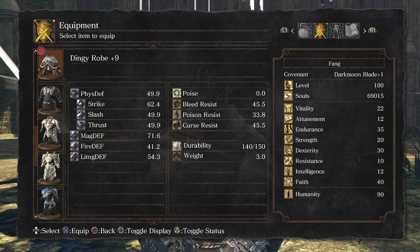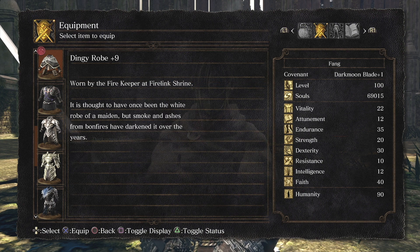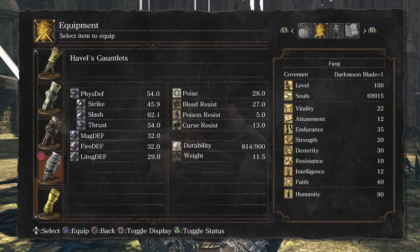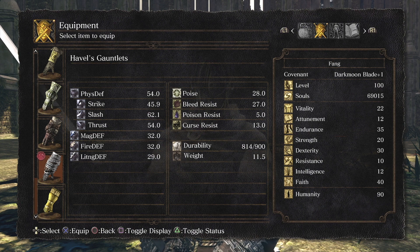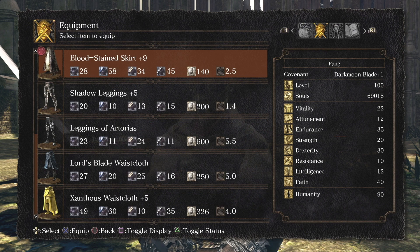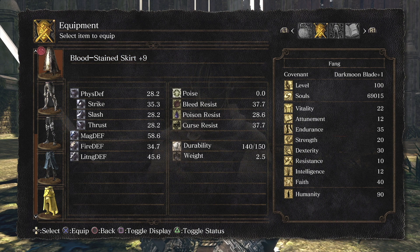This build caters around having the minimum for poise, because again, you're not taking hits. You want good defensive value, but you want to be lightweight so you can quick roll. On top of that, the heaviest piece is the 11.5 pound, 28 poise Havel Gauntlets — this is absolutely essential for this build. Without these gauntlets, you cannot reach 70 poise. And then the Bloodstained Skirt at 2.5 pounds — you do not want to sleep on this.